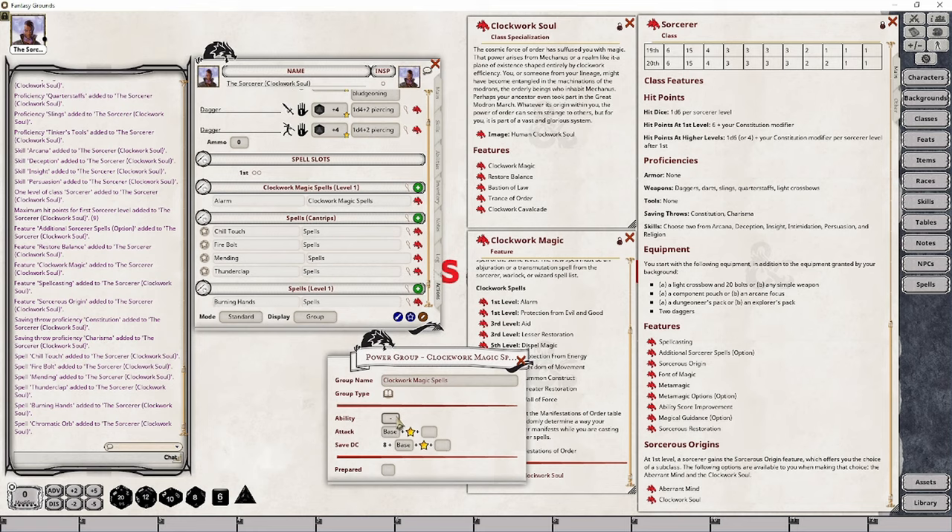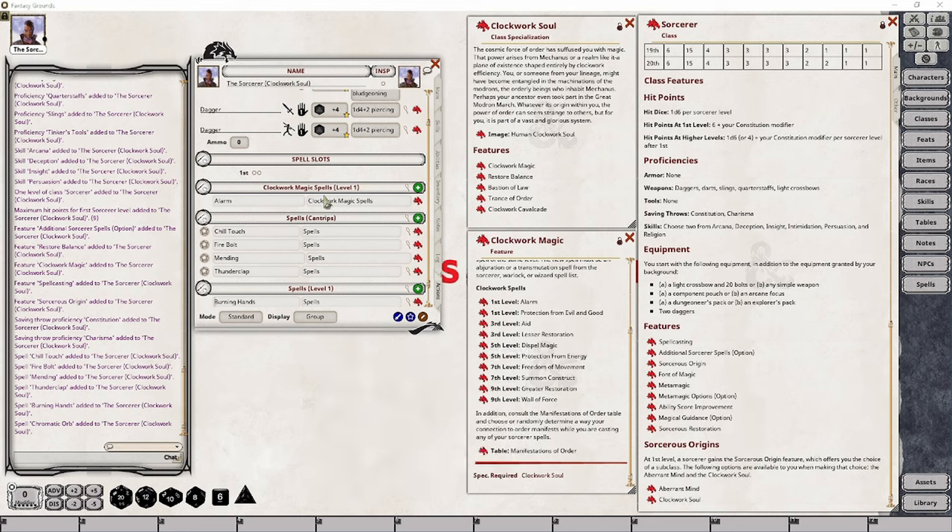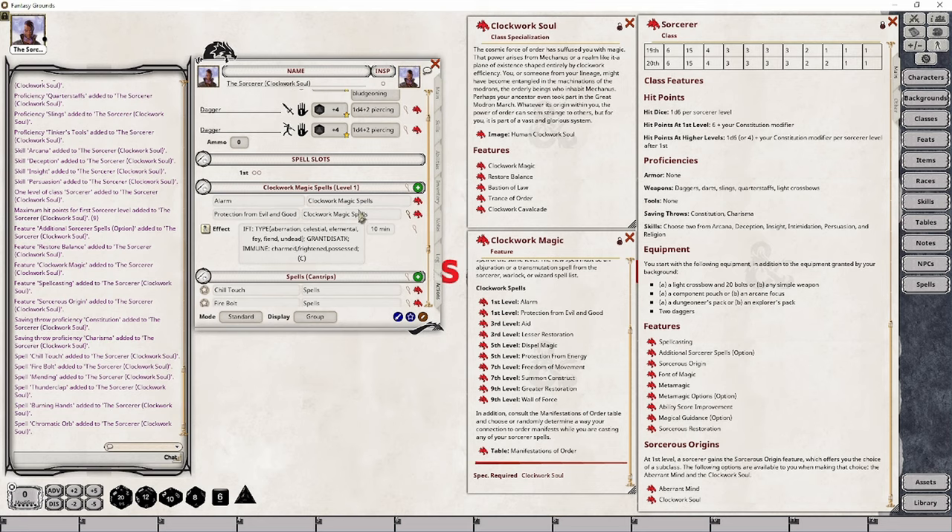You're also going to want to set up Charisma as your base stat, and these two will automatically inherit this ability. You do not need to set Prepared — this actually changes the behavior of how this works, and in this particular case we don't want to set that. With this group now set up, I want to drag in the Protection from Evil and Good spell so that it drops into place. It will automatically apply to this same group — spells do that, features don't necessarily do that unless they're already part of the same group.